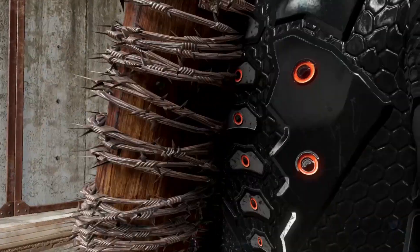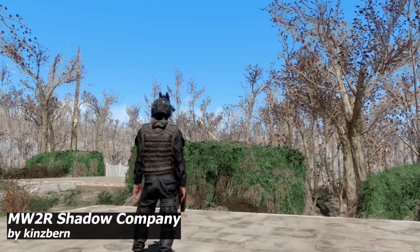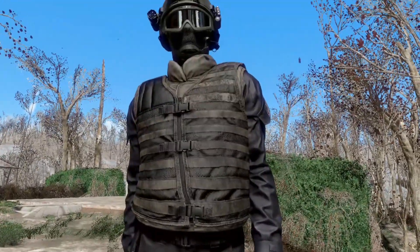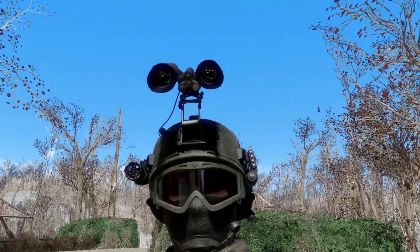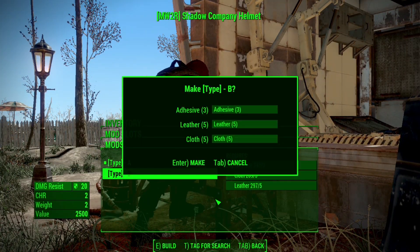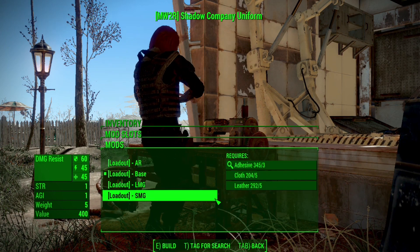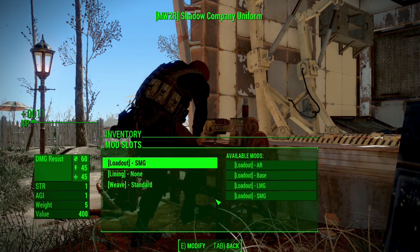Our next mod is an outfit from Modern Warfare 2 Remastered — the Shadow Company outfit. My player is a female character and it doesn't look as good on a female character; if you have a male character it will suit very well. The detail is great and the helmet is beautiful. You can do modifications: change helmet type, view modification, and attach things like a gas mask, harness, and other items. You can craft this easily in the chemistry workstation.